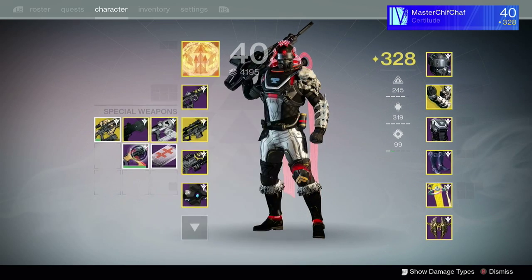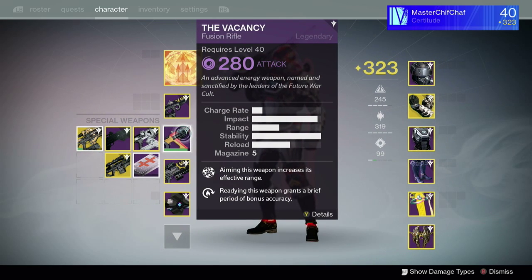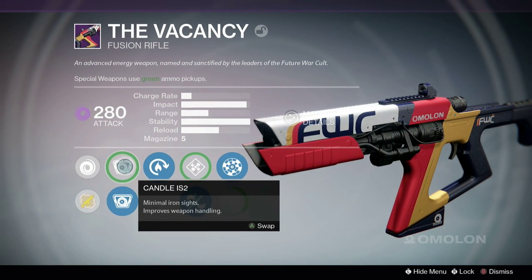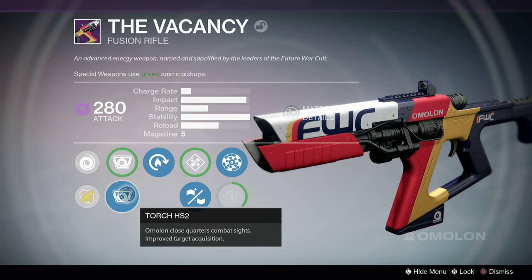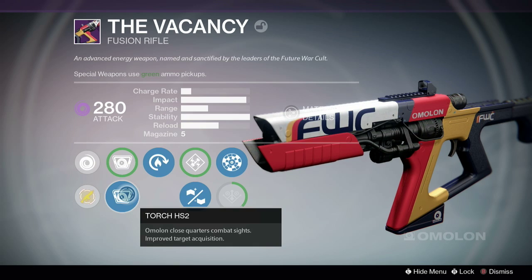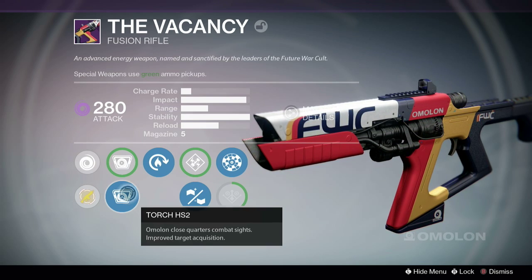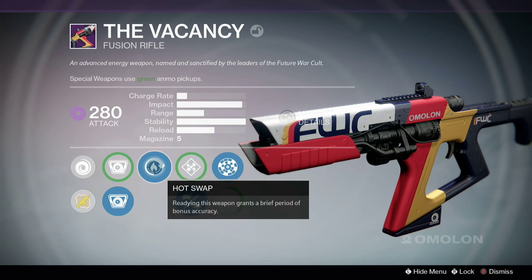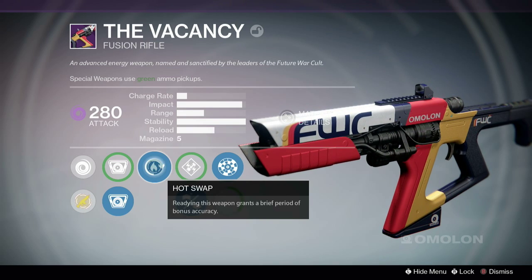Moving on to my fusion rifle — I have the Vacancy from the Future War Cult vendor. I didn't get a drop; it's a stock one. It's got the perks Hotswap and Rangefinder. I'm using the Torch scope because it gives improved target acquisition — aim assist is one of the nicest things to have on a fusion rifle. Hotswap gives bonus accuracy, and for fusion rifles accuracy keeps the cone — the spread of the bolts — slightly tighter, so it doesn't spread out as much. That makes it easier to get a kill; you don't have three bolts flying off into the sky.